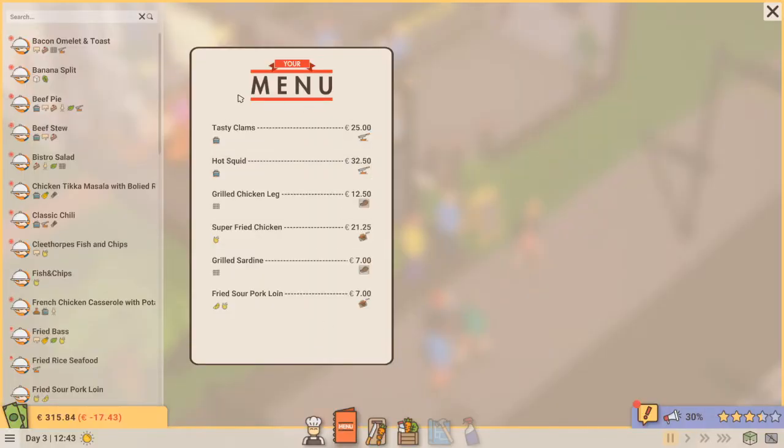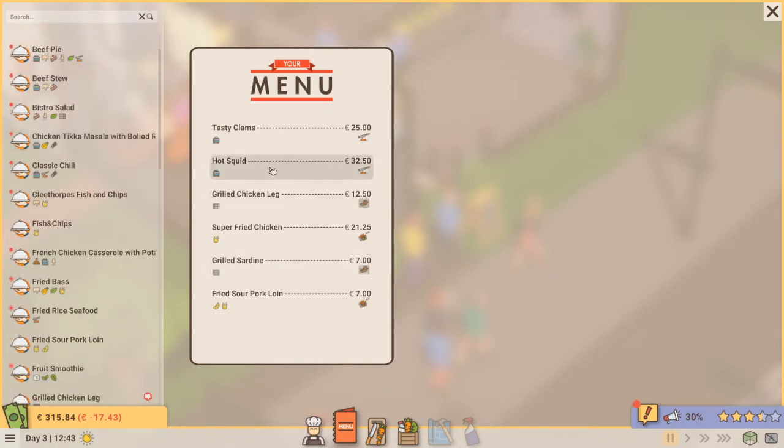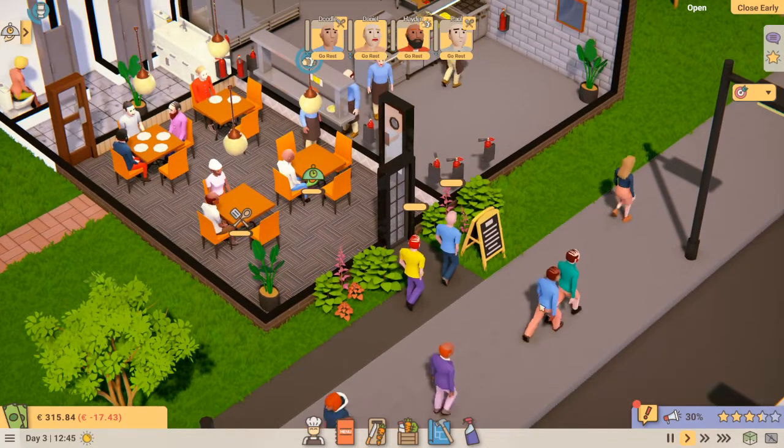Don't add anything to the menu editor — just keep what you've got. I've got loads of dishes I can choose from but I haven't added any; I've just kept it basic and easy.